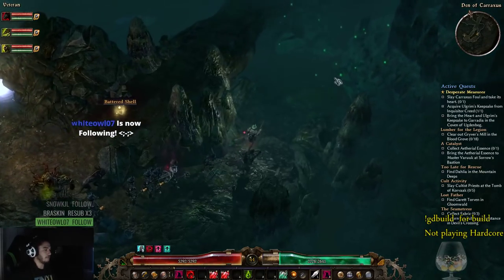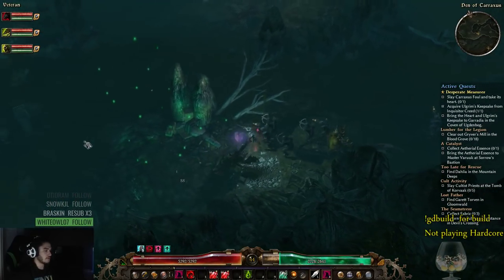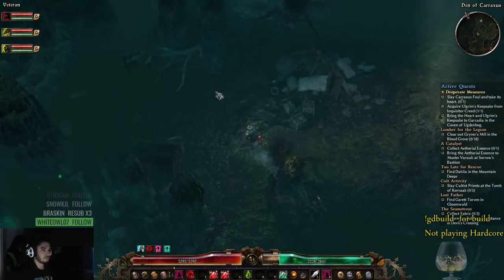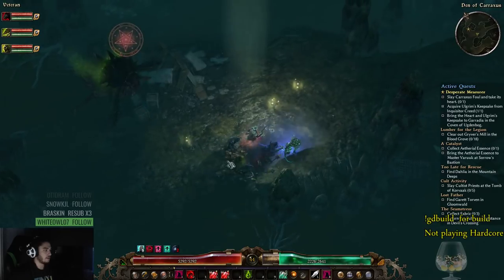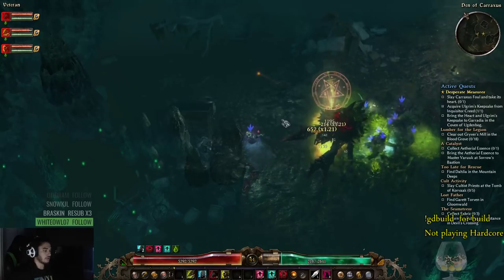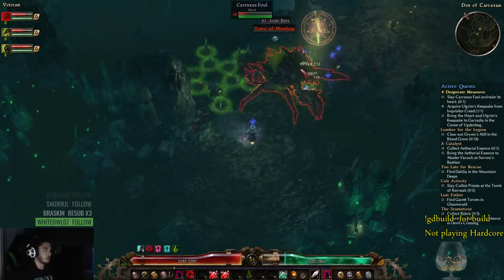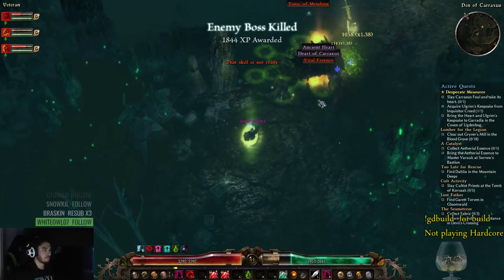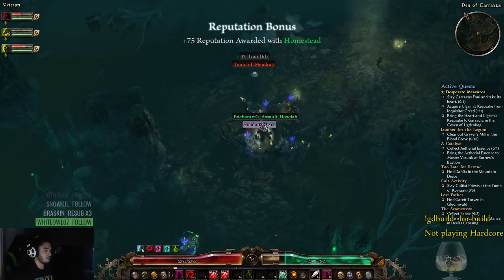There's a mini boss somewhere here and I want to show how the character is currently performing. There he is — go get him boys! All my skeletons just died already — I think they were low from the previous engagement. And down he goes. That's pretty much how bossing has been going so far.